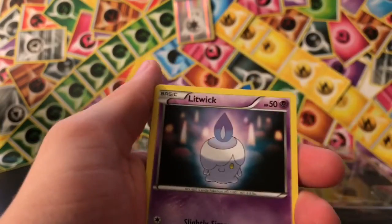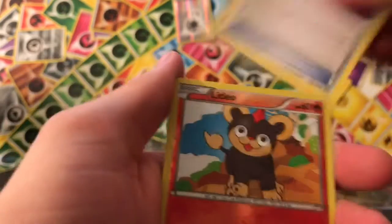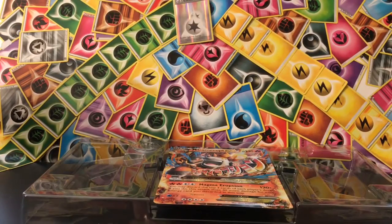Bonita, Dino, Litwick, Nose Pass, Hawlucha, Lampent, Captivating Pokepuff, Litleo Reverse, and Pyroar Regular Rare. Nice. Great, great, great, great, great. Come on.